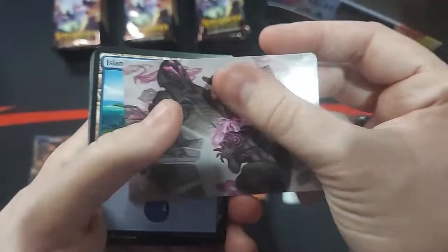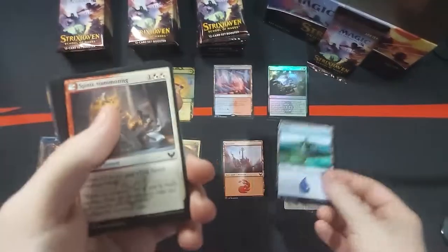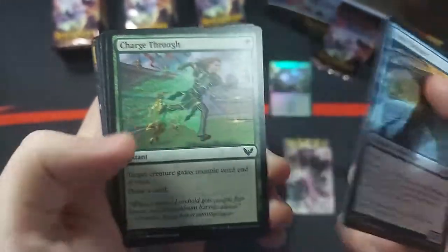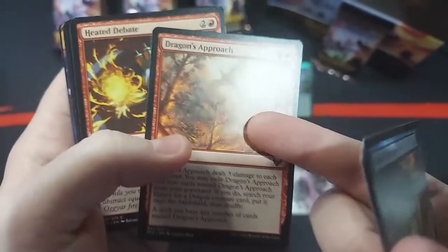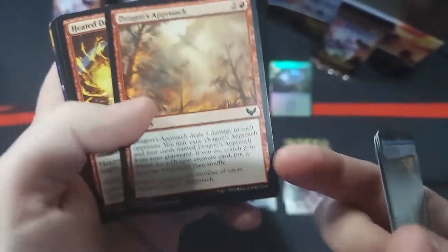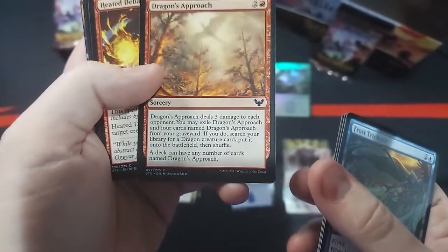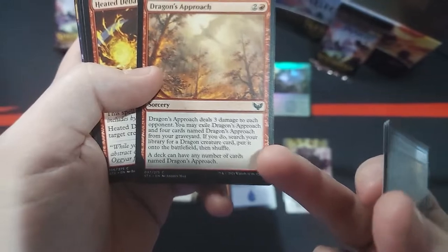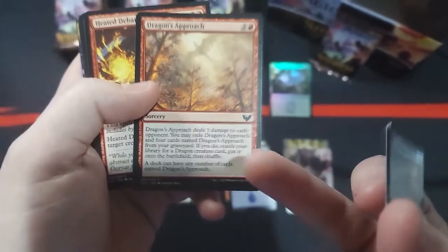We still don't have a gold art card — that's pretty cool to get. A common lesson. Frost Trickster. Charge Through. I'm getting all these Dragon's Approach cards. I mean, they're good, right? Deals three damage to each opponent. You may exile Dragon's Approach plus four cards from your graveyard — if you do, search your library for a dragon creature card, put it into the battlefield, then shuffle. It's really good.